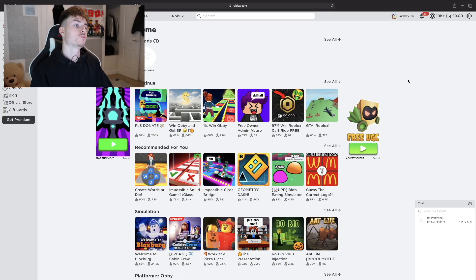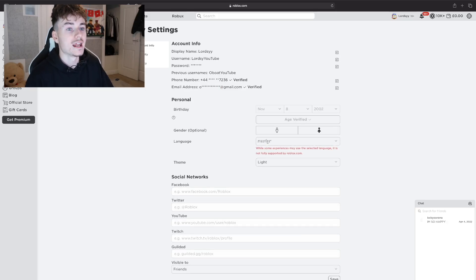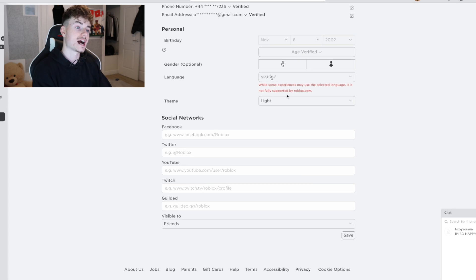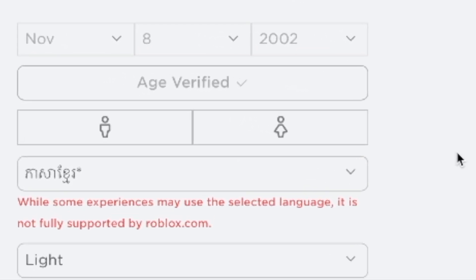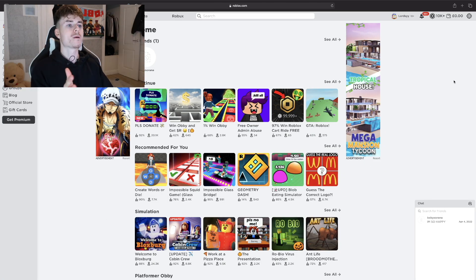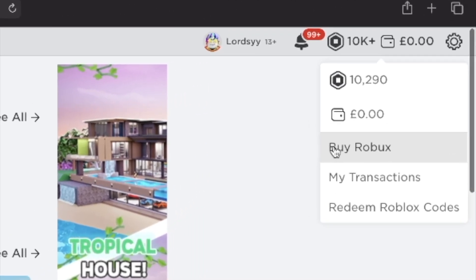From there, click the settings cog in the corner and then click Settings. Go to settings and wait for it to load up. We're going to have Account Info, Security, and Privacy — make sure you stay on Account Info. Right here we have your birthday, your gender, your language, your theme. We've already changed the language, but you're actually going to want to change your gender to female. I have got my gender set to female even though I'm a guy, so if you're already set as a girl just keep it. If you have it set as male, just change it to female — and then after it's done you can change it back. Make sure you go back to the Roblox homepage. That is all you have to do in terms of changing settings. From here, click the Robux icon in the corner and then click Buy Robux.